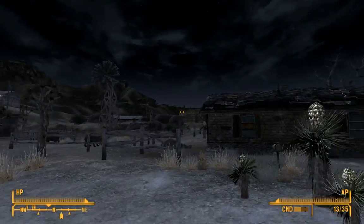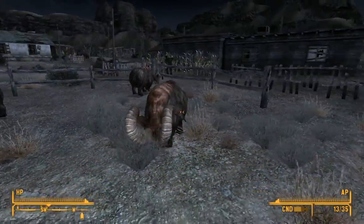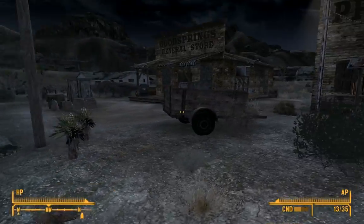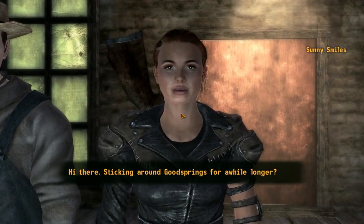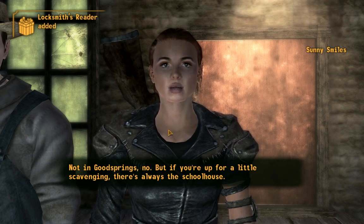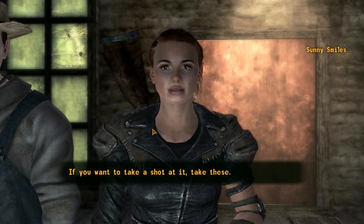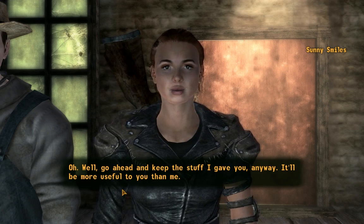It's pointing me — oh yeah, okay, I see it in the distance. What are these called again? Bighorners. More supplies. I haven't really explored the town. I think there's some houses I haven't been into yet. Hey Cheyenne, what are you doing outside? Sunny Smiles — you're leaving? Sticking around Good Springs a while longer? Probably not actually. We could use some caps first. If you're up for a little scavenging, there's always the schoolhouse — there's an old safe Easy Pete wasn't able to crack. We've already cracked that safe. Well, go ahead and keep the stuff I gave you anyway — it'll be more useful to you than me.